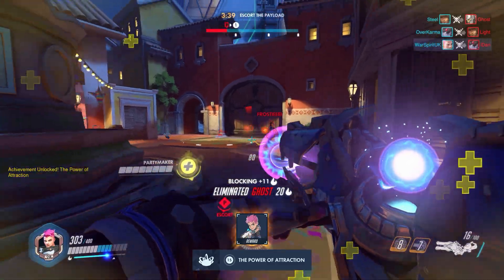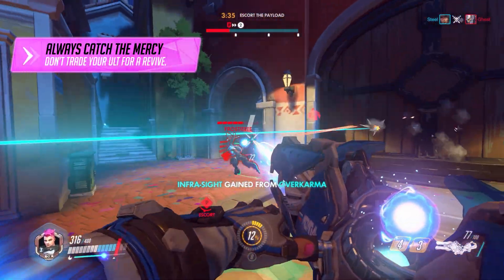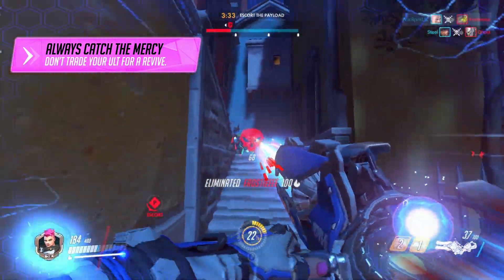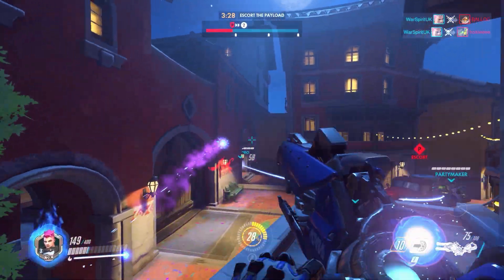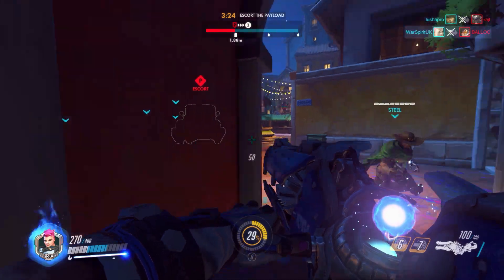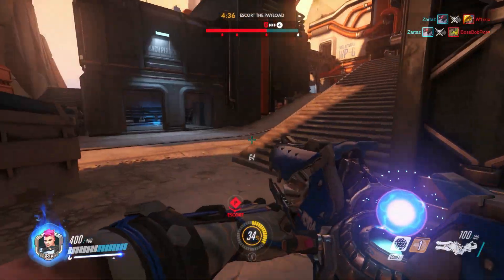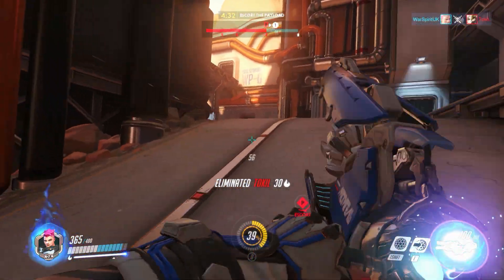Quick tip 5: always catch Mercy in your ultimate, otherwise you're okay with trading your Zarya ult for a Mercy resurrect. The problem is Mercy can easily get twice as many ults as you'll ever get with Zarya in a single match. Sure, Mercy can fly out of the Graviton Surge if she has another teammate outside of it, but if you don't even try then you're just setting yourself up for failure. Make sure you make them count.